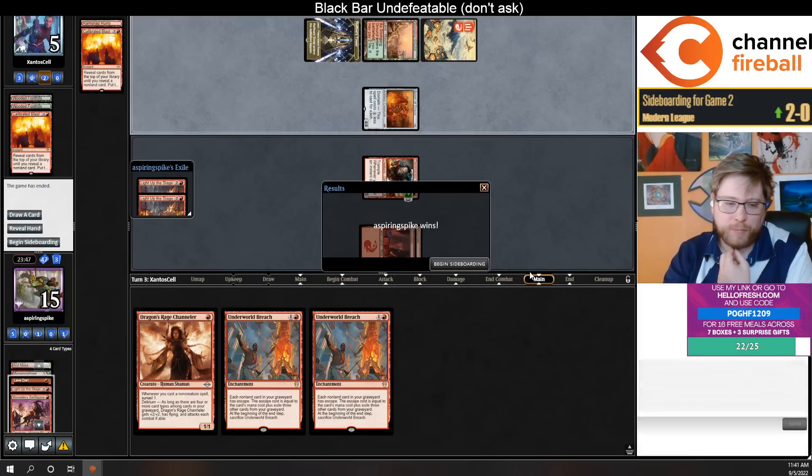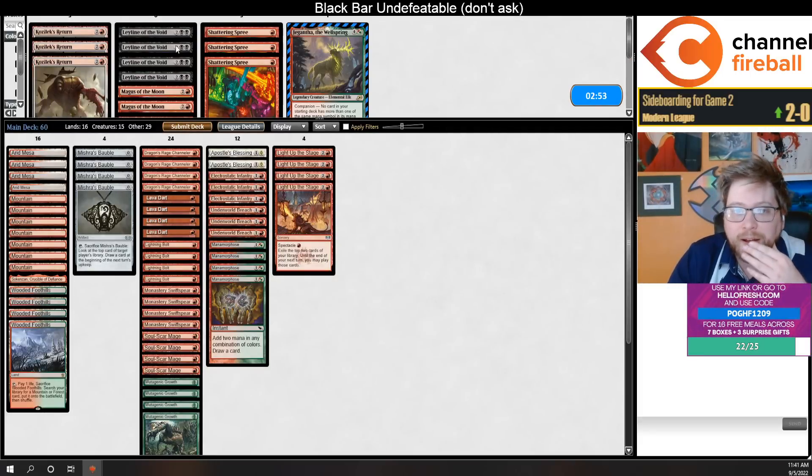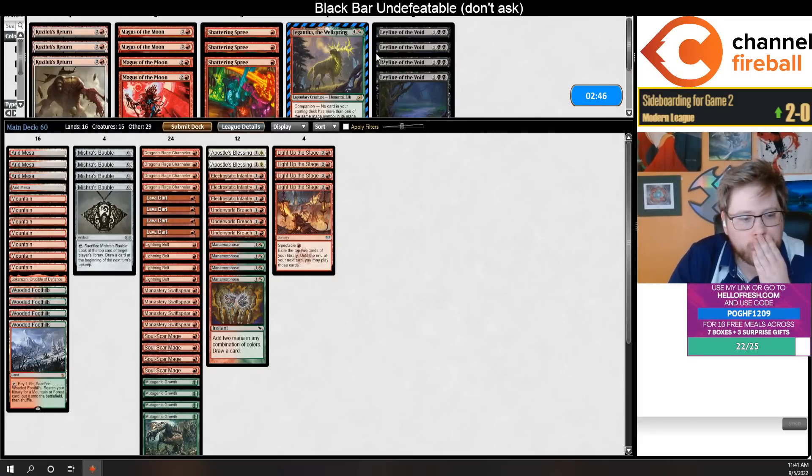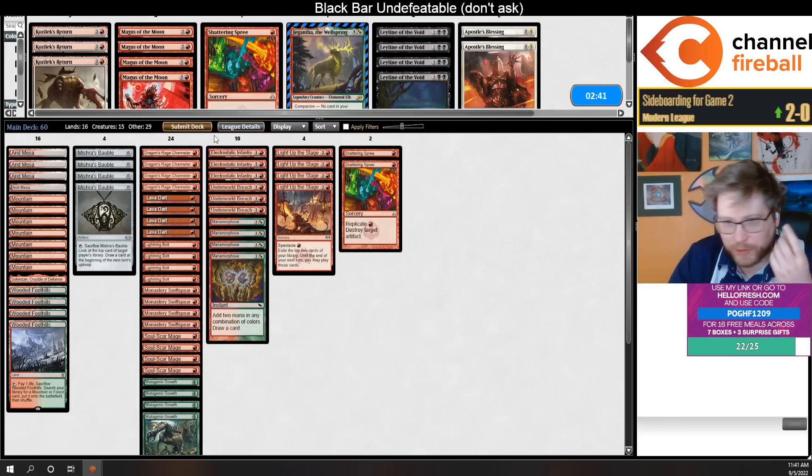The more painless mana base is going to be good in this matchup. I don't really need these Apostle's Blessings — I think I'll play like two Shattering Sprees to kill the Scions. Try to stay above fifteen until I'm killing them.